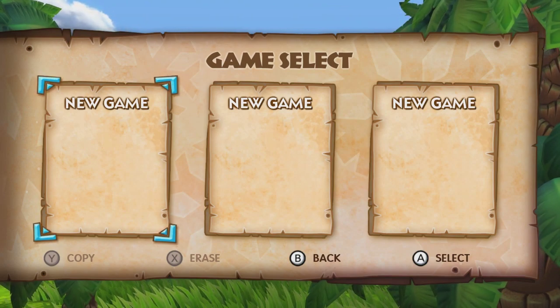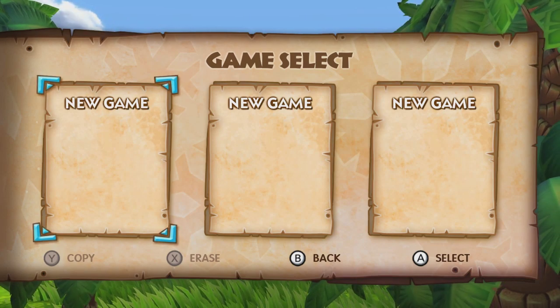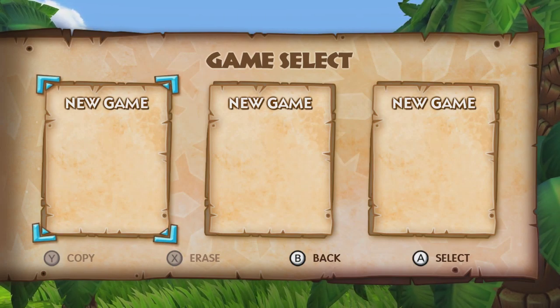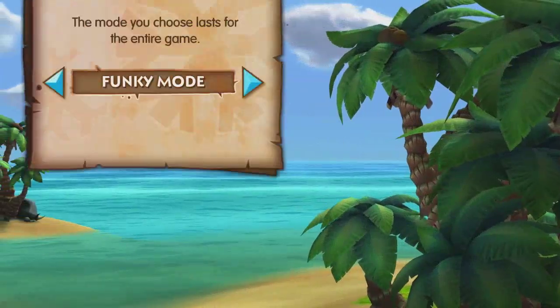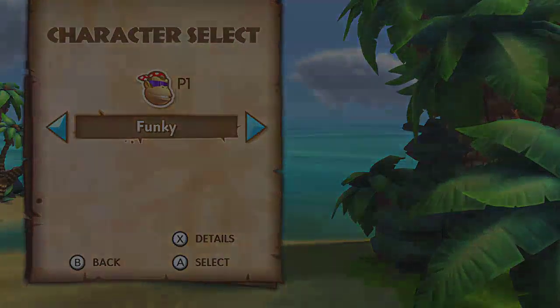I'm not going to speedrun it at first — what I'm going to do is explain it, and then speedrun each world once. Yeah, it takes 14 days and then I'll do a full speedrun. We start off by choosing Funky Mode, because Funky makes this whole thing a lot easier.